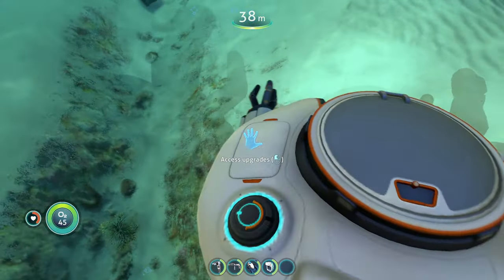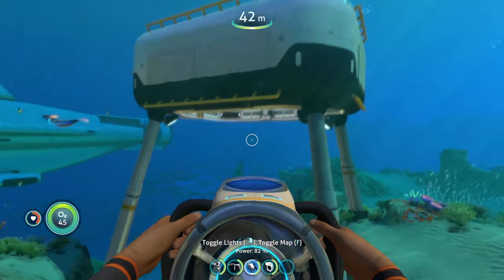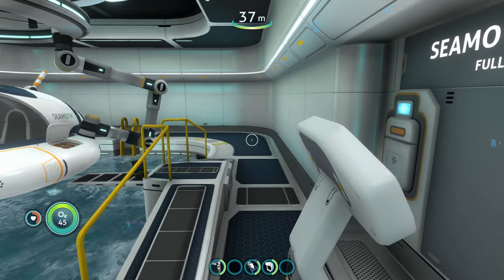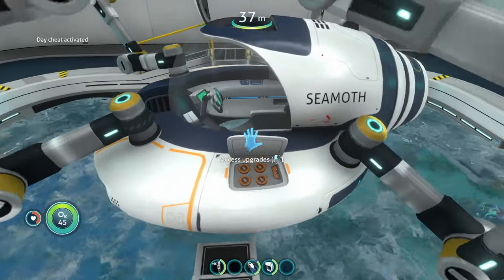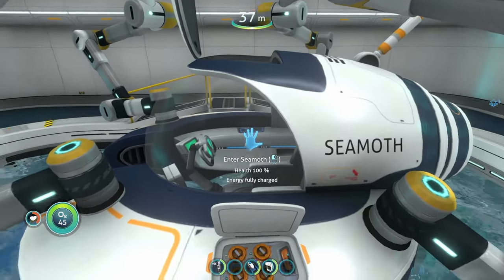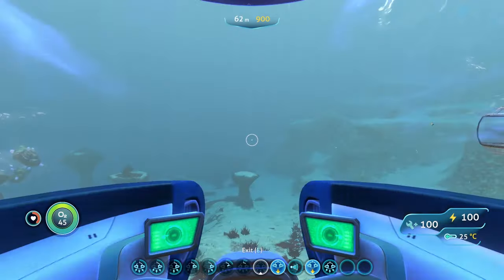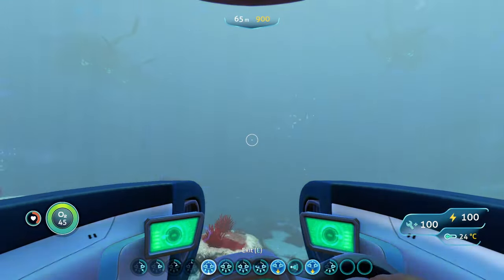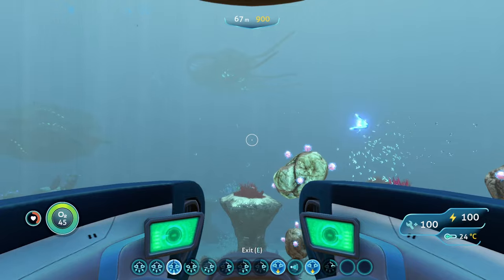When we open the upgrade section on the Prawn Suit, we get all these extra module spaces. With this mod installed it opens the door for a bunch of new crazy builds you can do with your Prawn Suit and Seamoth. The first thing I thought to do is fill a straight line with nothing but perimeter defense modules - let's test that out.